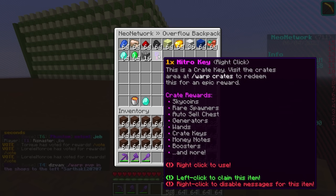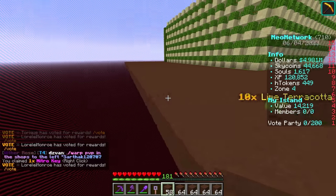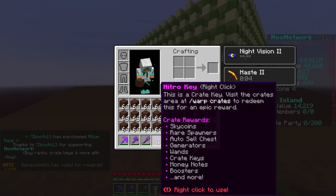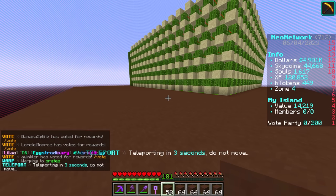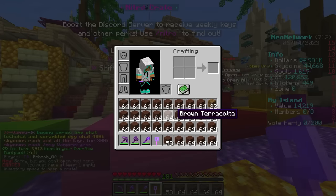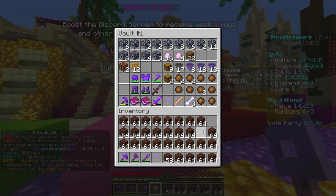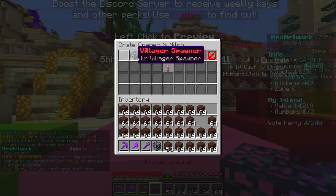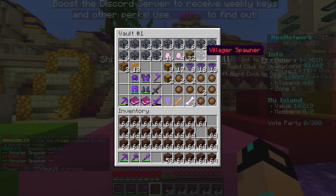I just claimed my Nitro reward — I link my Discord on here. You just link your Discord and boost the server, then do slash Nitro and get a Nitro key. You also get an exclusive tag. Let's go to Warp Crates, use our Nitro key, and see what we get. We got a villager spawner — that's actually not bad. That's a pretty high-tiered spawner and the first villager spawner we've gotten. Nice.